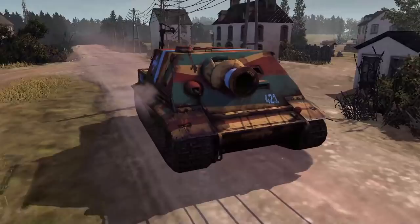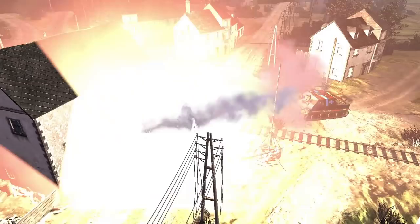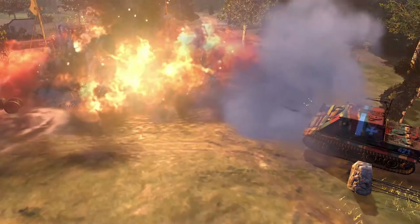The Sturmtiger — a behemoth of a unit for the OKW in Company of Heroes 2. It absolutely flattens buildings, destroys complete blobs, and if given the chance will absolutely demolish tanks. Hey guys, HoppingHands here, and welcome to this video where I'll tell you how to build an unlimited number of Sturmtigers by using this awesome trick.